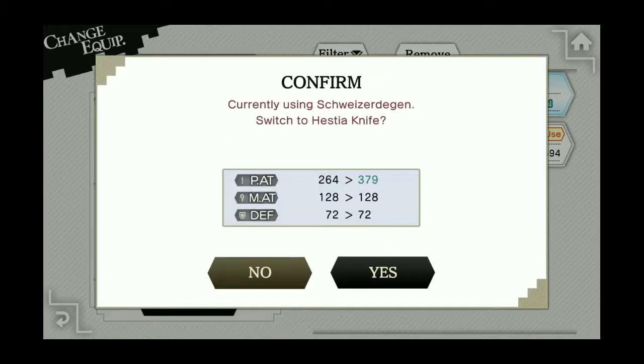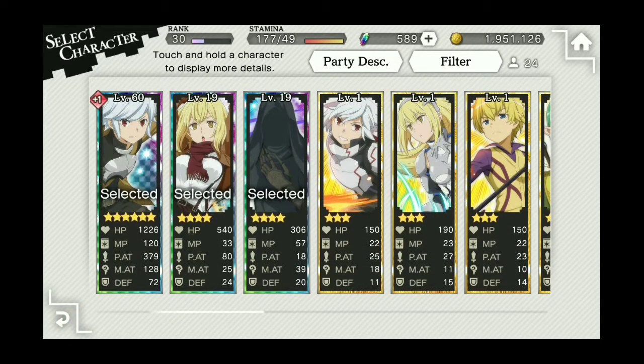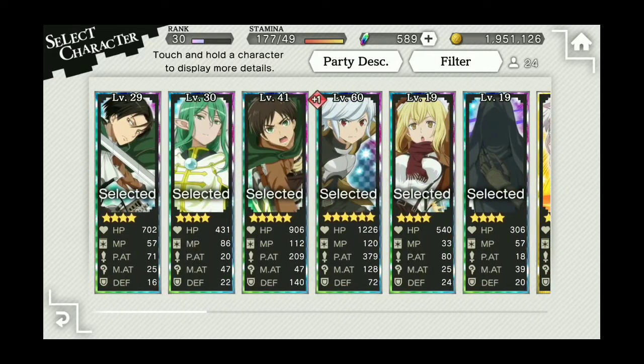Equipping the Hestia Knife changes Bell's attack from 264 with the sword to 379. Even though this Bell isn't great right now and we're not using him, when we do get a good Bell — possibly from the Attack on Titan banner we haven't summoned from yet — the Hestia Knife is basically the best weapon for Bell in the game, so you definitely need to pick that up.